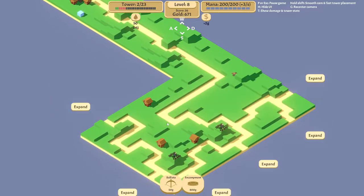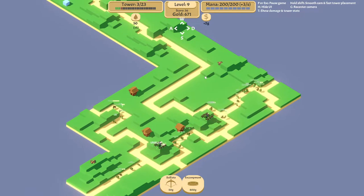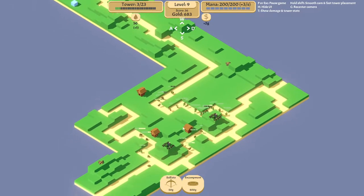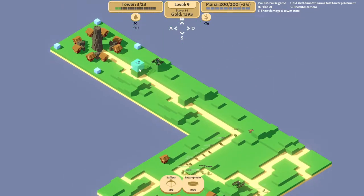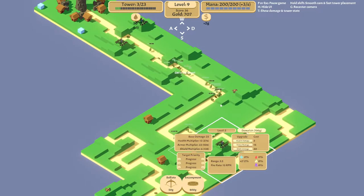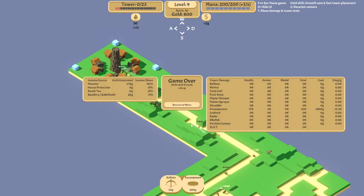Since we're just gonna die let's have an experiment here. Let's get enough gold - please kill more. Okay let's sell you, place another one, also sell you, place another one here - let's just stagger them. Oh wow look at that, that actually worked better than I thought, but we died. Let's just run it back and try another tower, or hope for another encampment tower.